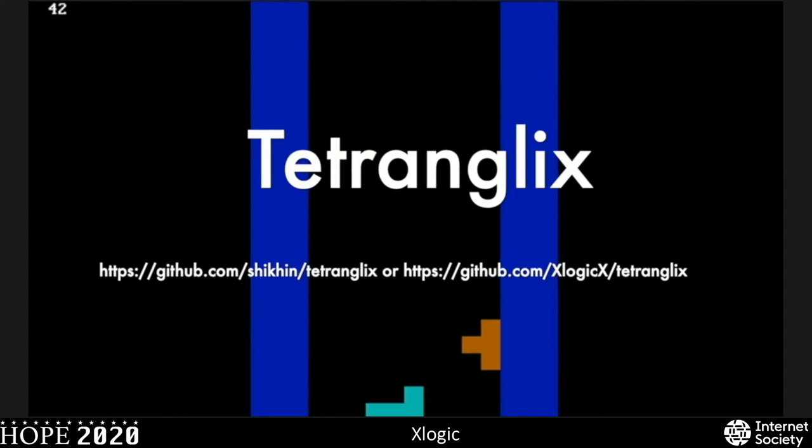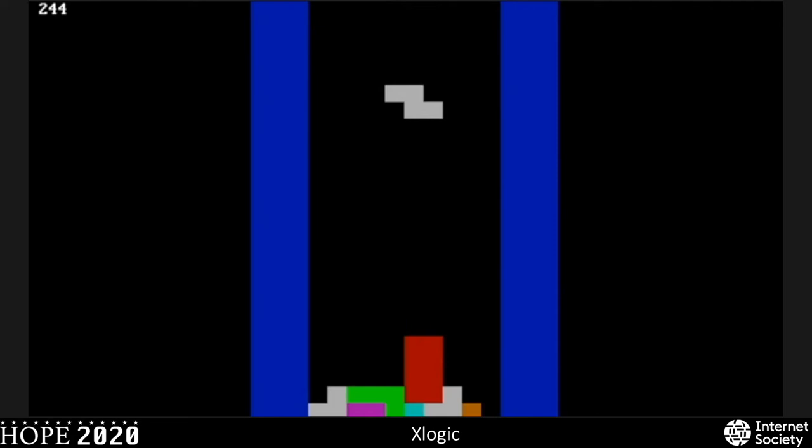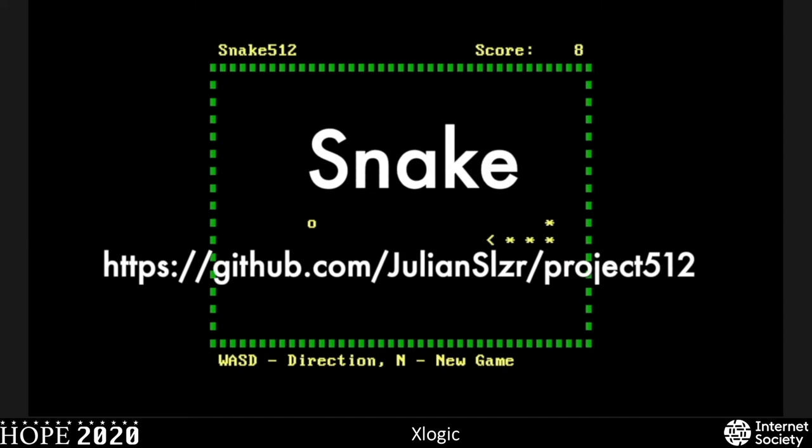Now we have another Tetris clone called Tetranglix. This one does include a score, but by default it doesn't actually have color. A significant contribution by NanoChess added color after the fact. There is a good write-up of this game found in issue 3 of POC or GTFO. It's Tetranglix — this Tetris in a boot sector — kind of faster than Tetras. And this is Snake, one of a couple versions of a Snake or Nibbles clone — just a basic, nice, clean snake game.